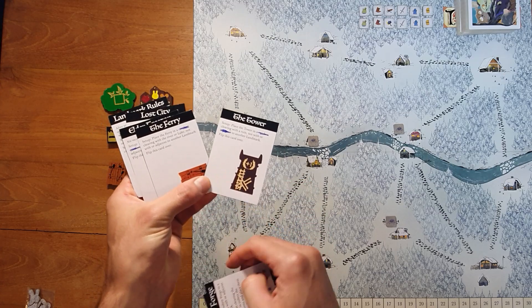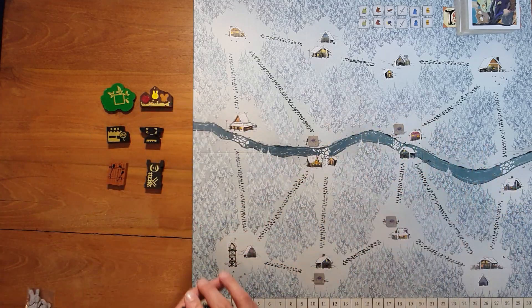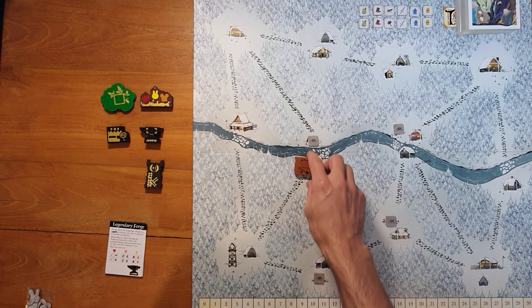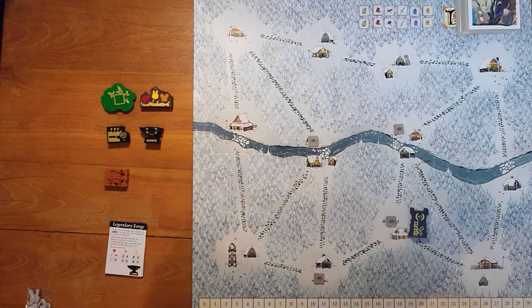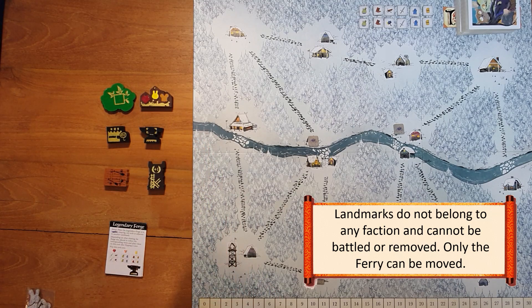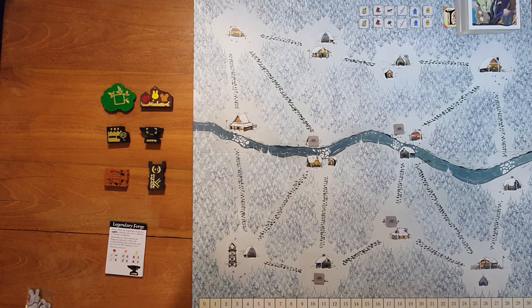This landmark pack will not be included with Marauder — it will be its own mini expansion, a little retail packet. They included all of these cards that explain how to use the new landmarks, as well as two cards that allow you to have both the tower and the ferry on any other map. So now you'll be able to set up the ferry on the winter map, and maybe put the pass in a different clearing.